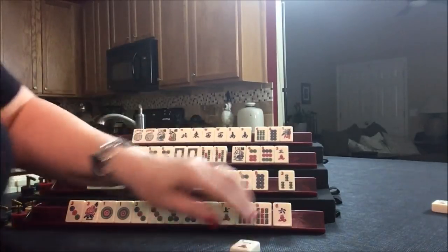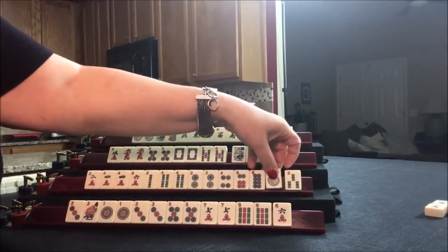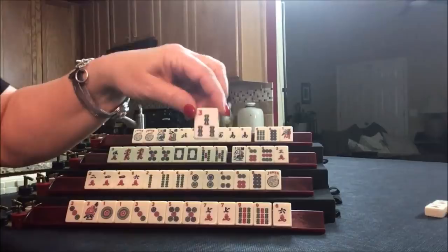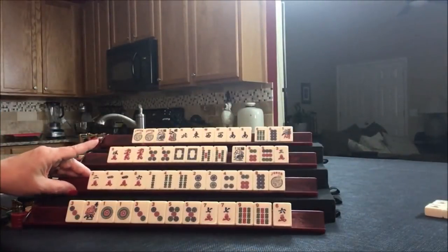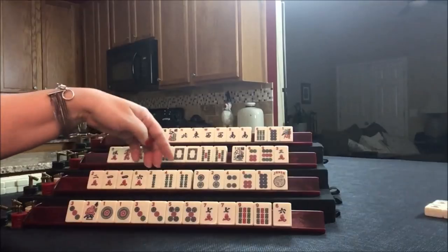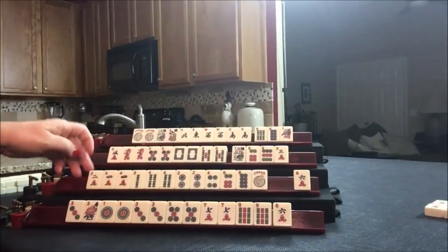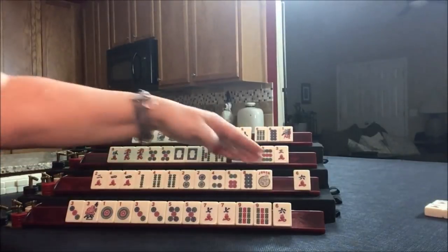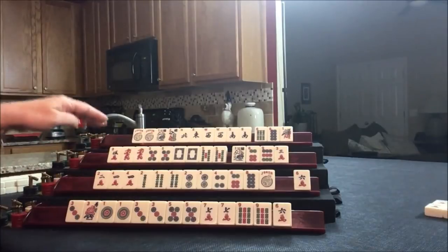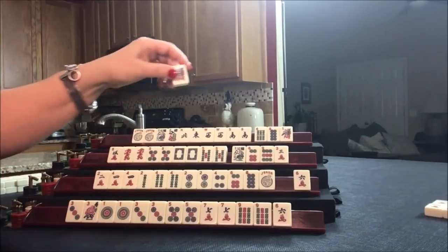Drawing for South — 1 crack, discard. Drawing for South again — we got a joker, but that's not helpful with a pair hand, we have to discard it — 3 bam. Next time around they need to decide: we have 2-4, 2-4-6-8, 2-4 — like numbers with fours or like numbers with twos. I think we can get rid of the six before we really have to decide. We could always throw away a joker if we get flowers. Drawing — 1 bam, that's a discard.